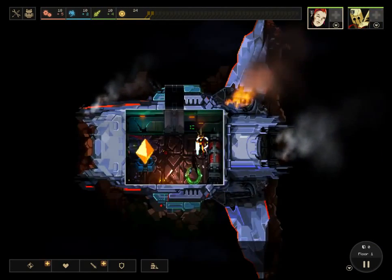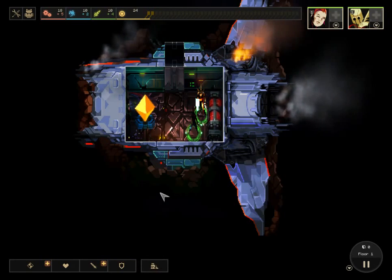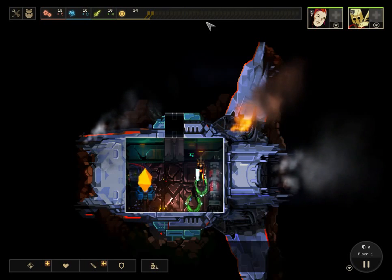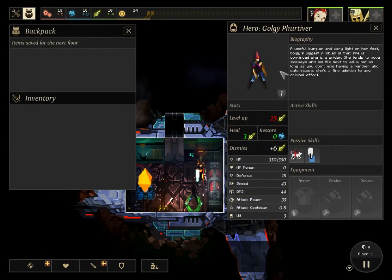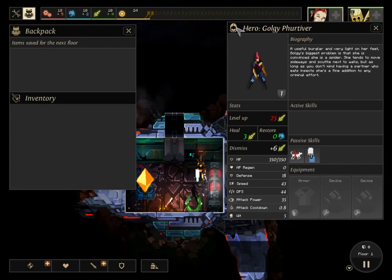Here we are at level one. Here are two heroes, and this is completely randomly generated from that pool. Each hero has their own backstory, possible equipment they can pick up, and stats. These are our passive skills and they'll gain more as you level up. So to put it simply, we have two combat-oriented heroes.